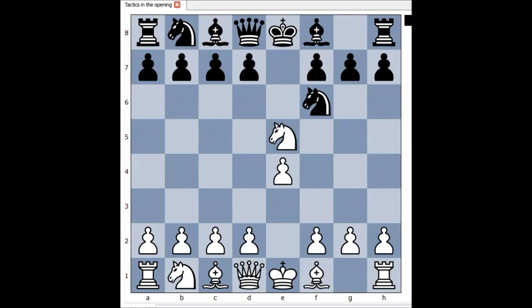Knight takes pawn on e5. Knight takes on e4. It is white to move. What would you do in this position if you had the white pieces? Have a look.